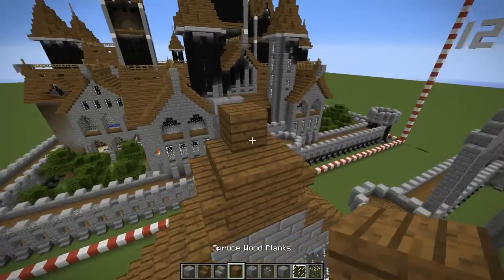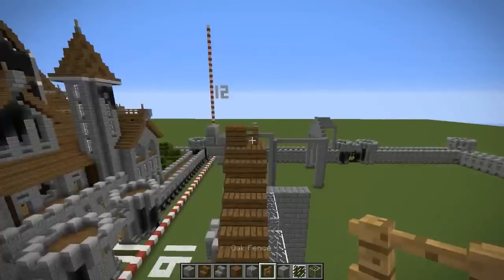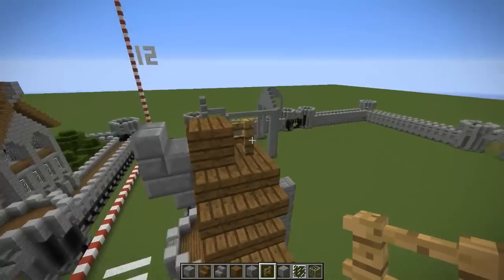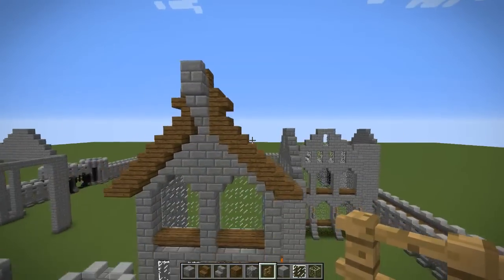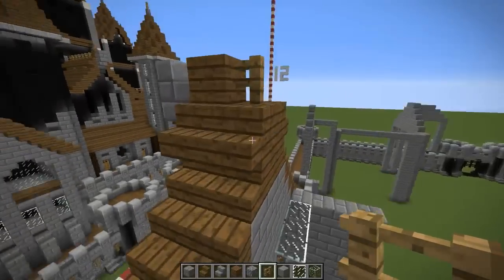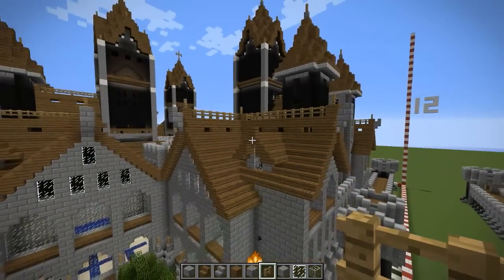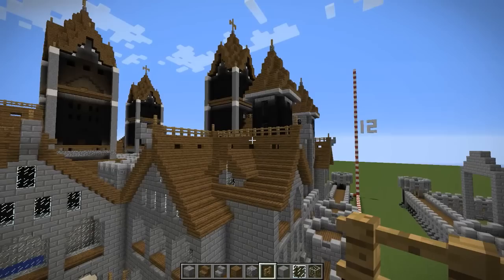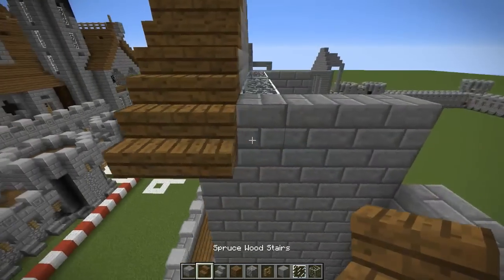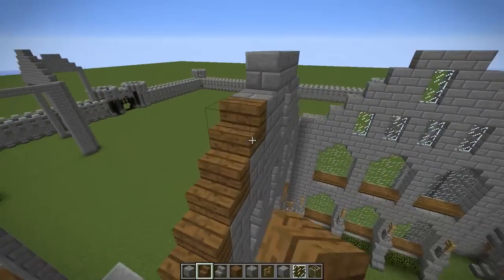After we do the roof for these, we can extend this down and add in the little slab pieces. I don't know what they would be called in the real world — I don't even know if they have these in the real world, but they look cool. So we'll bring this roof down to meet up with this one, and just repeat the same pattern on this roof, then come down. Remember it just stops right there.